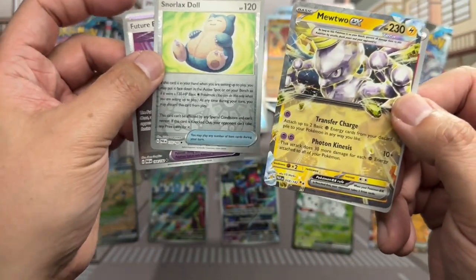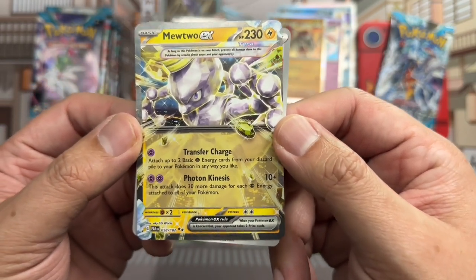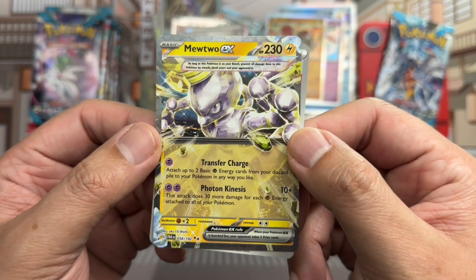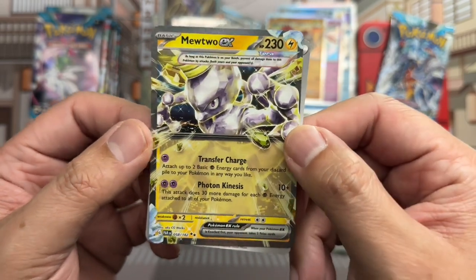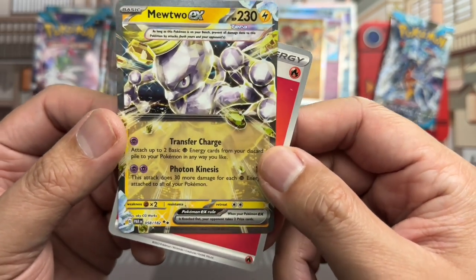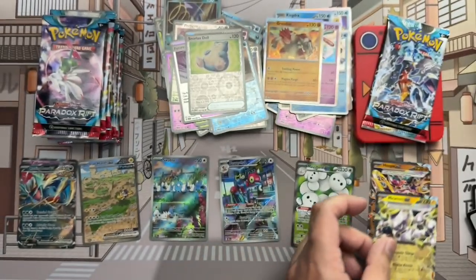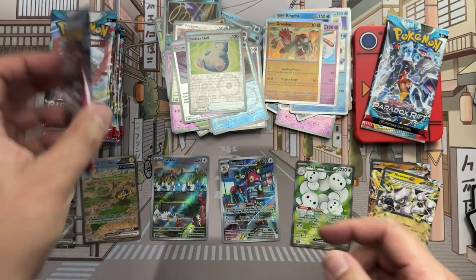Code card. Charcadet, Flittle, Trubbish, Gimmighoul, Tatsugiri, Venalux, Defiance Vest, Future Booster reverse, Stormlex Doll reverse — that's really cute — and Mewtwo EX, double black star. I think it's like a crystallized terror version or whatever. I like that one more than the Hoopa. I also actually didn't realize Mewtwo was in this set.